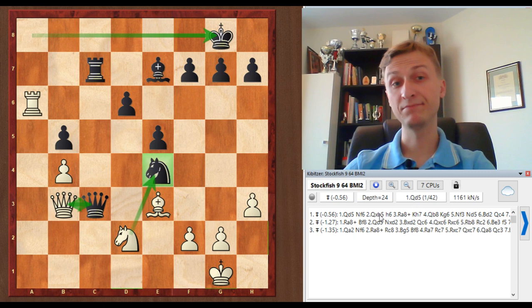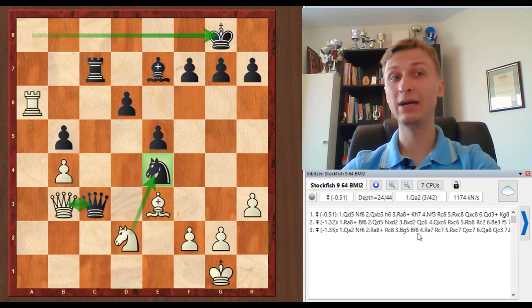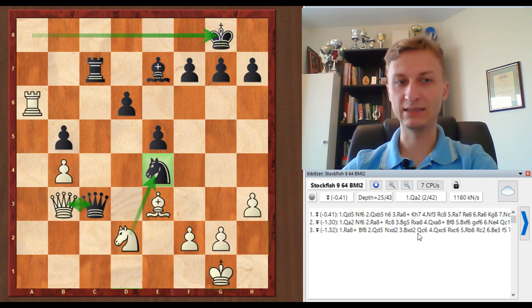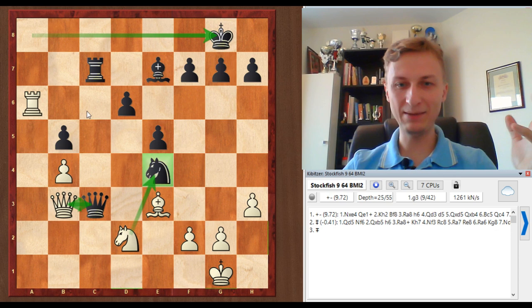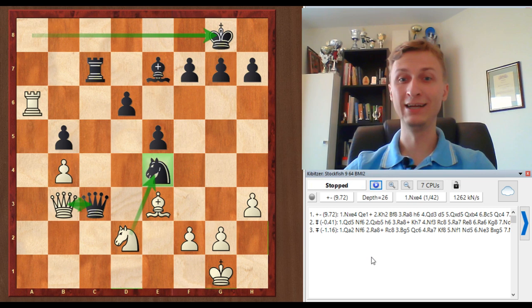It says Qd5, Nf6, Qb5 — one pawn down, struggling for a draw. Come on Stockfish, you can find this idea. Still nothing. Ra8 — you can do it. That is why you have to guide the engine. If you were thinking — let's see Ra8 check, if I put Ra8 check and Bf8, it would see Nxe4 and that Queen cannot be captured. But somehow at some point the engine said Ra8 is best, Bf8, Nxe4 — so it sees this combination. But then it says Qc6 and it's not clear. Finally — depth 26 — it found that this is a win.